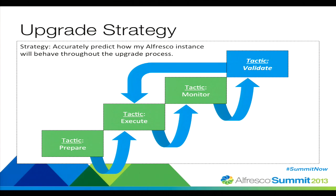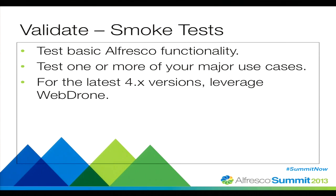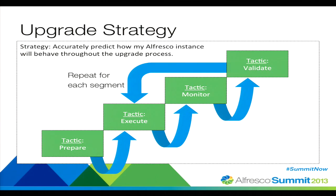Finally, validate. This is all about making sure that segment of the upgrade was successful. Do a few smoke tests, run some functional tests, and run some tests that are specific to your use cases. If you're on the later versions of 4.x, you can leverage something called WebDriver. This will run a full functional test used in-house at Alfresco, allowing you to run an automated regression test. For each segment of the upgrade, you just repeat the same process: execute, monitor, and validate.